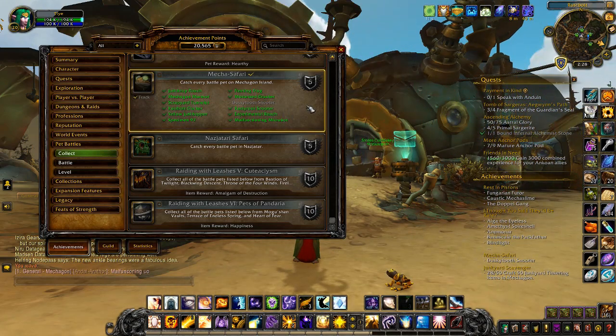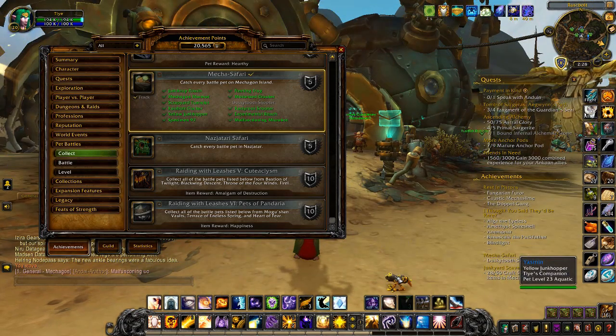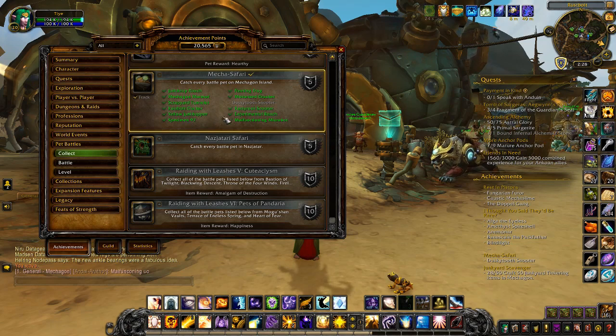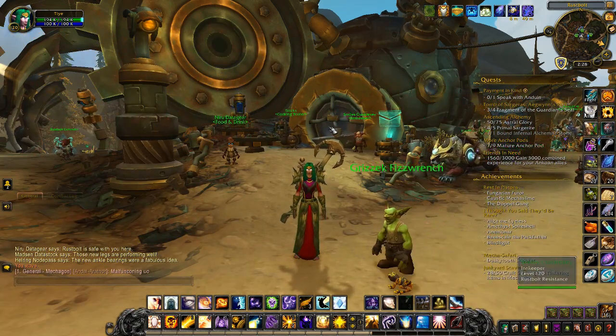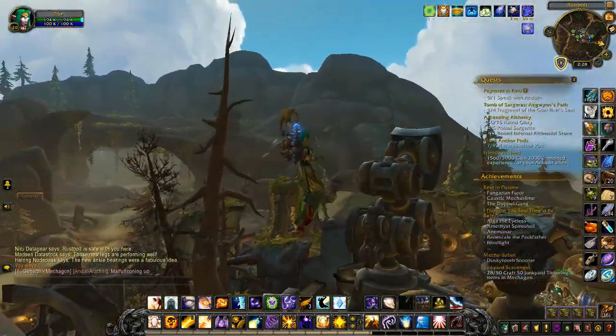As you wander around the island you'll find a lot of these pets really easily, but there are three that are a little bit more difficult to get hold of: the Yellow Junk Hopper, which I've managed to catch here — a beautiful, very unusual color — Specimen 97, which is a mechanical marmot, and the Dusky Tooth Snooter, which I don't have yet.